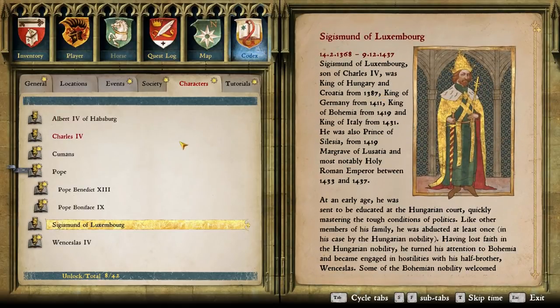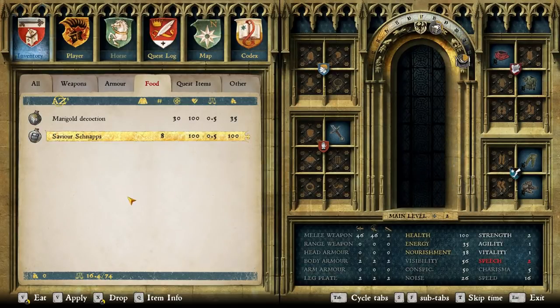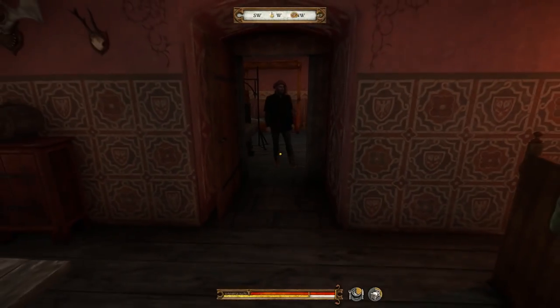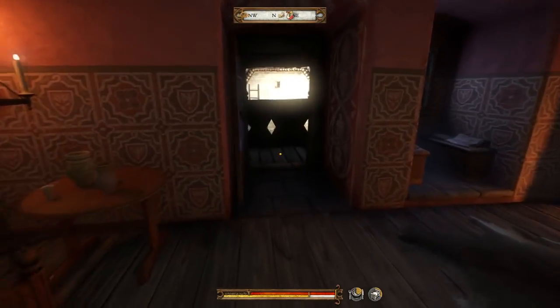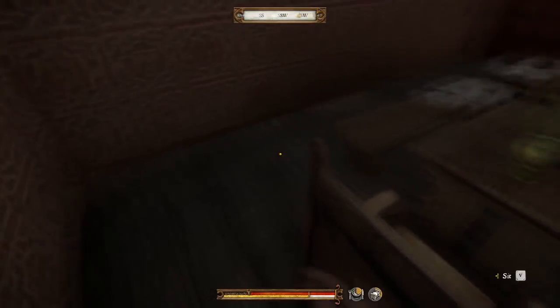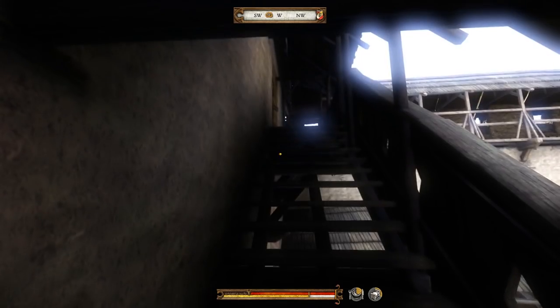We're supposed to talk to Sir Robard, but man, I am hungry. I don't have any food — I guess I just need to walk around until I find food. Come out here, somebody give me some food. Well, there's no food in here. Let's see if we can't find our good buddy Robard. There's a pretzel on my little compass — I guess this is where I could get some food. I don't think I have any money though.